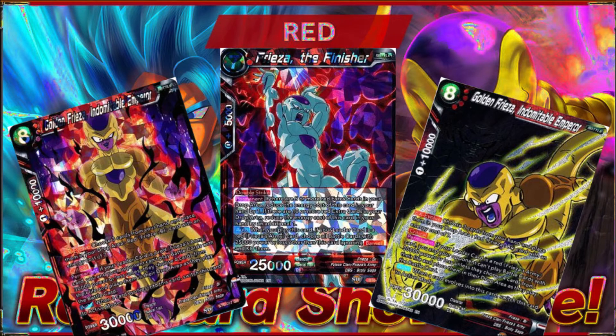I remember playing against a deck that dropped this on me, and I really didn't know what to do because everything in my deck was 30,000 power or less — which is most cards. Then I top-decked the secret rare Frieza BR from Clash of Fates, and I was like, 'Oh, this is 40,000 — I can play this,' and proceeded to win. So there are definitely ways to get around this card, a lot more so than the Gogeta BR.